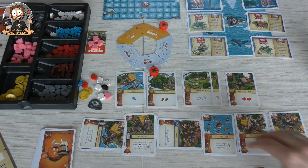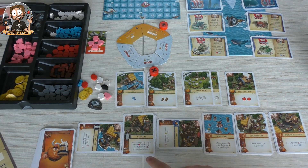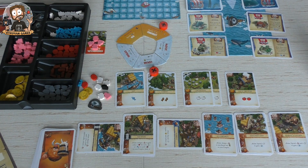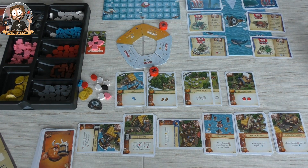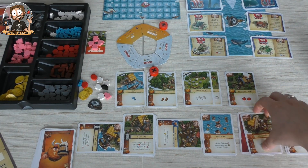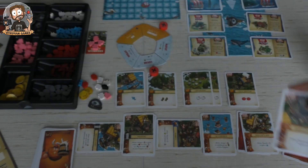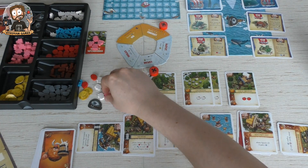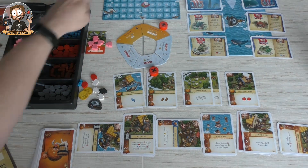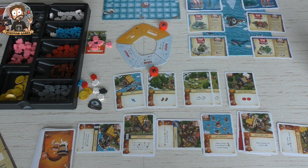Sadly that only happens at the end of the round so I'm not getting that bonus yet. We have one-two workers left which is pretty cool. I'm going to spend a worker and a sheep to get two points — that's something I really need. Spend a worker and a sheep to get two points, there we go.